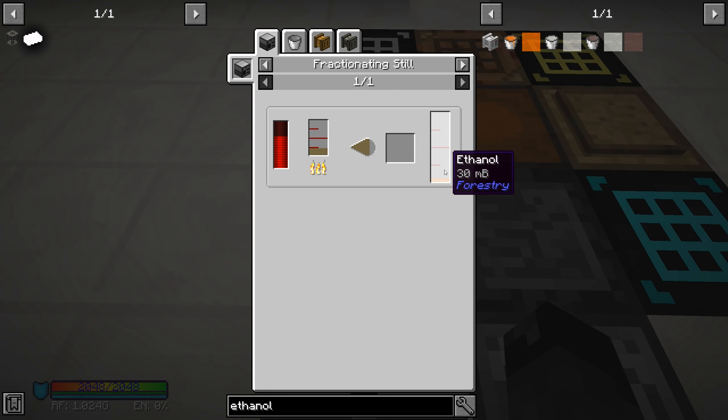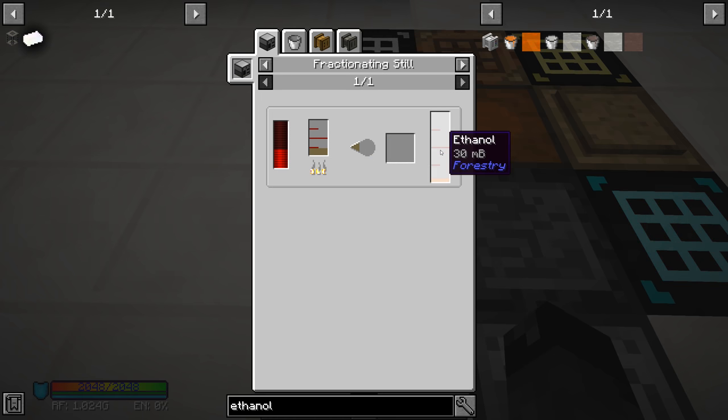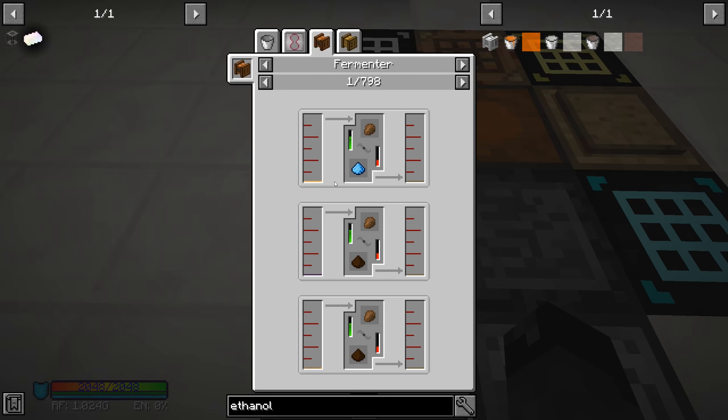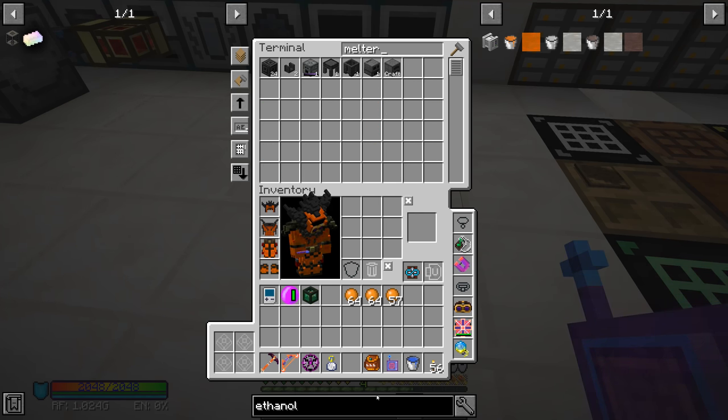Next up is ethanol. We need a tank full of this stuff, and to get it we need biomass — the ratio is 10 to 3 through a fractionating still or a forestry still, same ratio. We need cyclic biomass specifically, and we get biomass through a melter. You can use lily pads, carrots, vines, cactus — carrots give 100 and apples give 100 so those seem best. We can also use the forestry fermenter with honey, grape juice, or apple juice. I want to try using the melter since I haven't used it in this series.